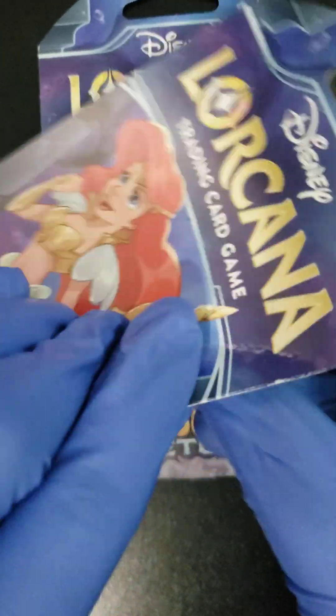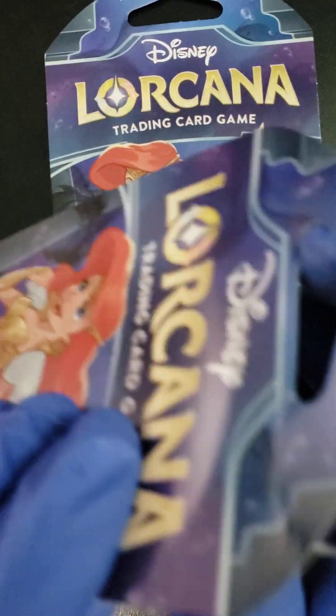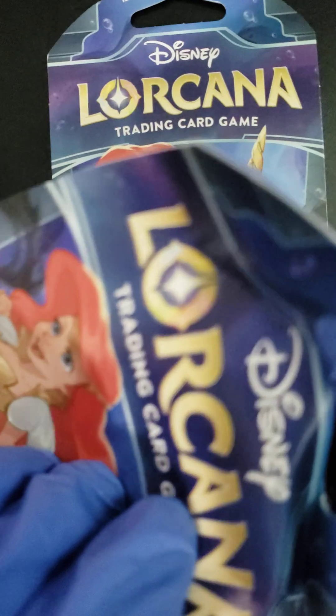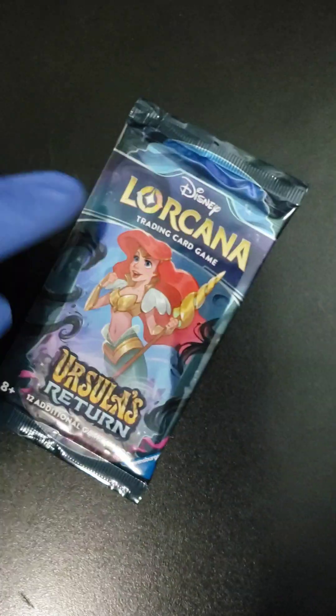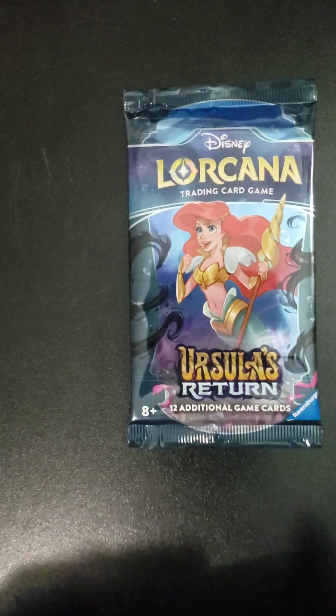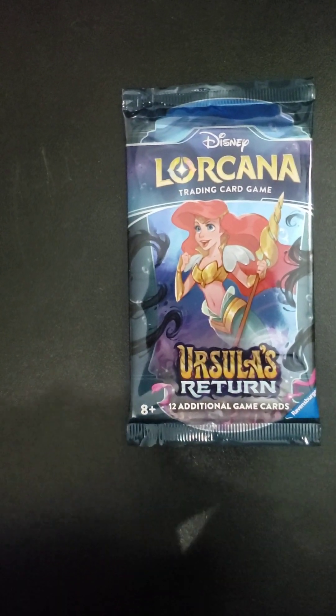Let's see what kind of magic we can get in these packs. Can we pull a Legendary? Let's see. We got one pack out. Here we go. We got the Disney — we got Ariel there in our little battle gear.